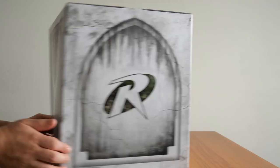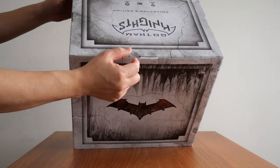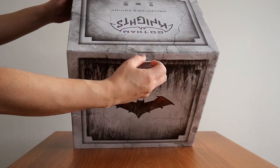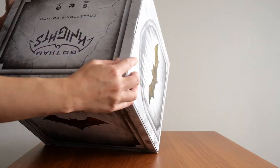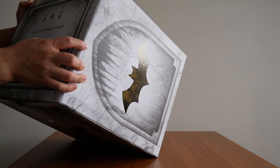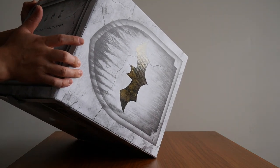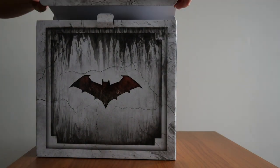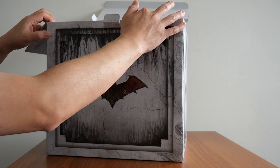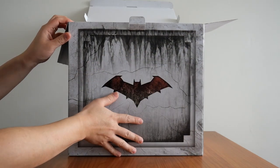So let's open it up. To open this, there's a little flap here that secures the lid. There are also two more flaps on either side to keep the lid fairly sturdy. Let's open this up — and there we go. Let's see the contents.